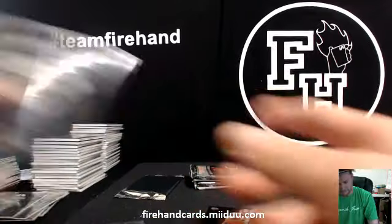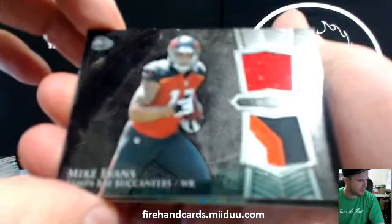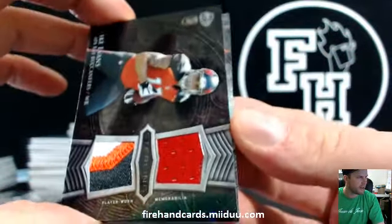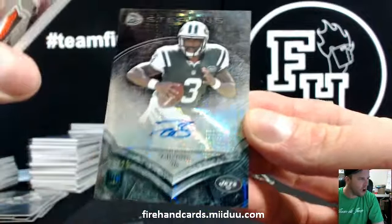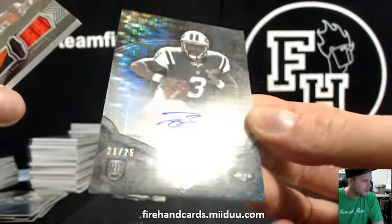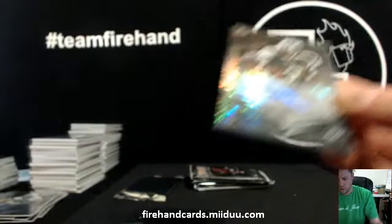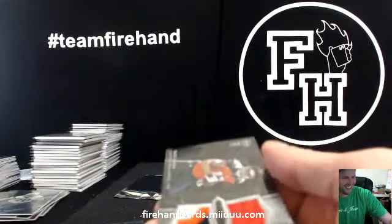Can't believe it happened again. Mike Evans for the Bucks. Are you ready for the disco? Disco Boyd — Taj Boyd, 21 of 25. There it is.